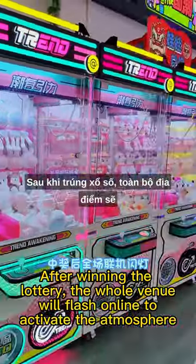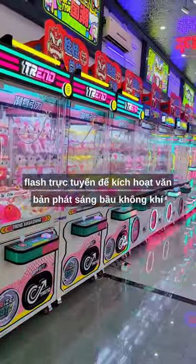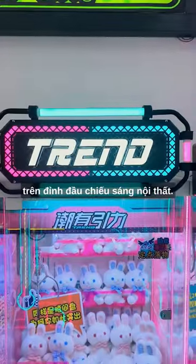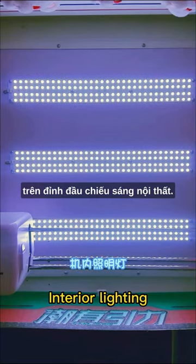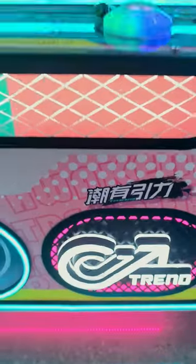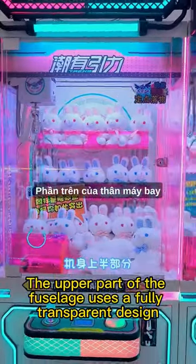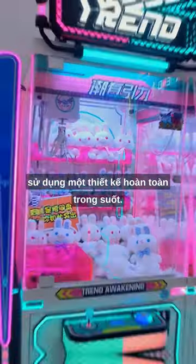After winning the lottery, the whole venue will flash online to activate the atmosphere. Glowing text on top of the head, interior lighting, and an all-inclusive atmosphere lamp. The upper part of the machine features a fully transparent design.